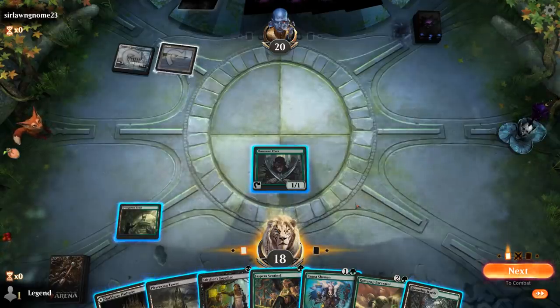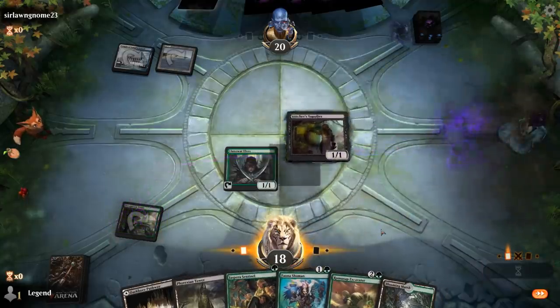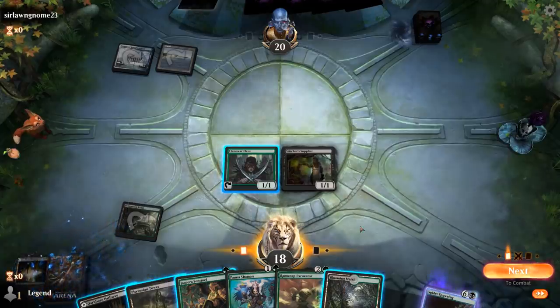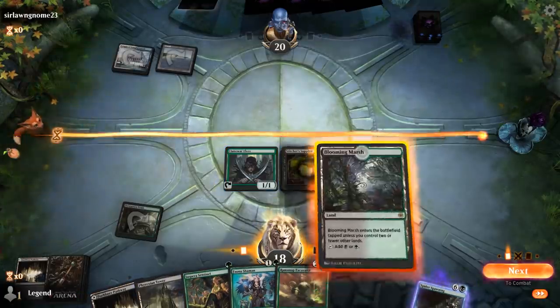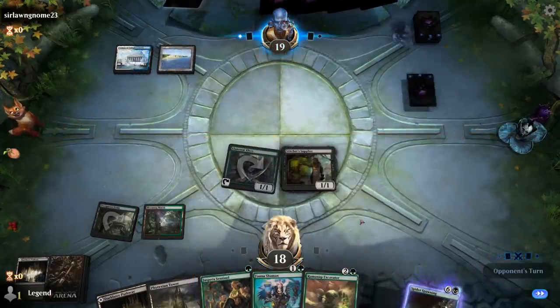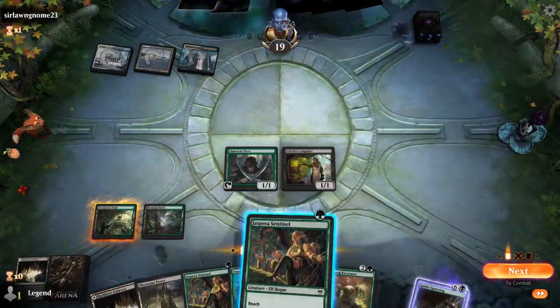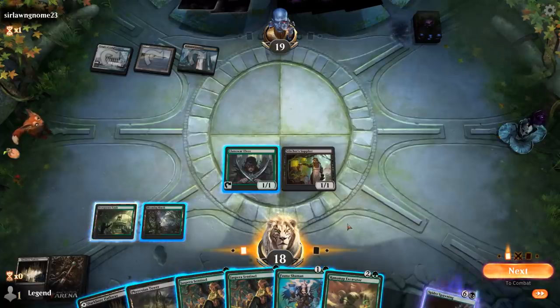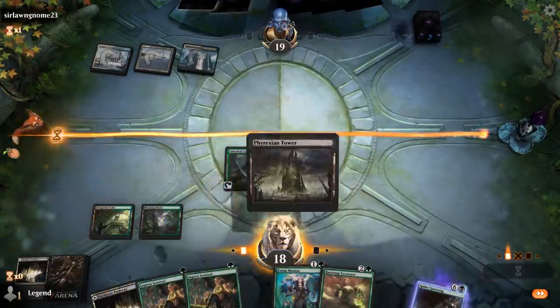I'll just play a Stitcher Supplier and pass. There's a Spider Spawning. I think I'm just going to hit for one. Another card foretold — more mana creatures that don't especially line up great. I could play an Excavator for value, get it swept up, and then next turn play Fauna Shaman. I don't have a lot of pressure and don't want to give them infinite time, so I'll just hit for two.